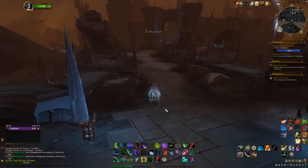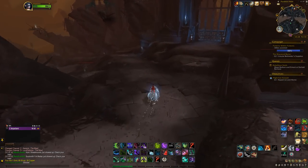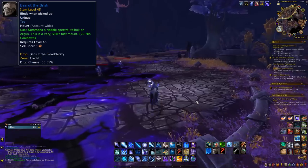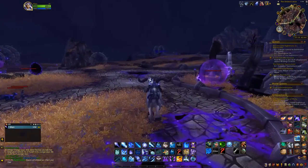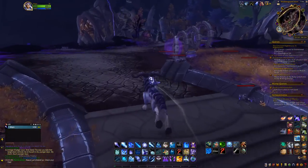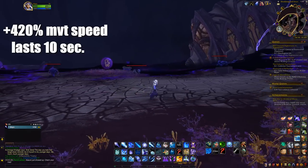There are several movement speed toys in the game, and they mostly work only in certain expansions. I'll mention two of them, since they're still relevant today. The first one is Baroud the Brisk. If you ever want to farm stuff on Argus, you gotta get this toy — since flying is not allowed there — and it will give you a boost of 420% movement speed for 10 seconds.